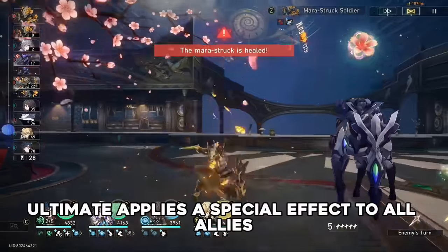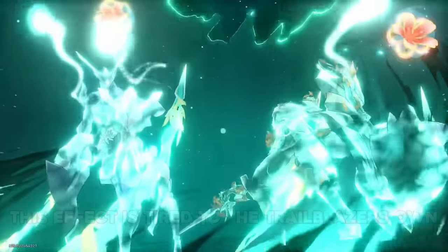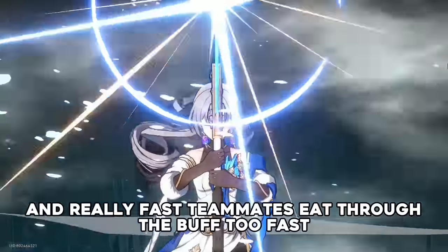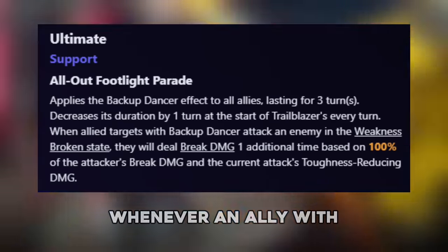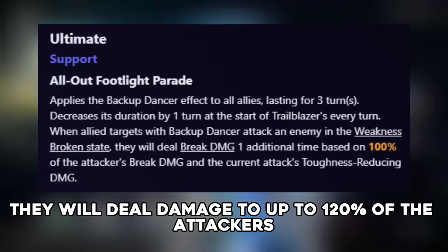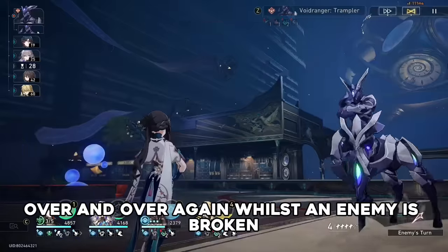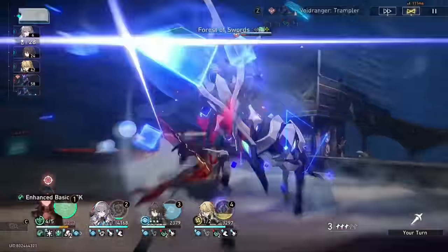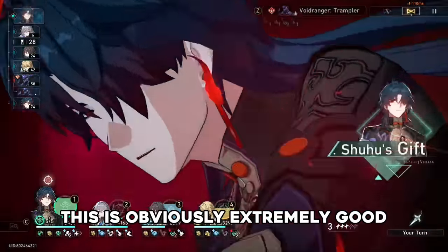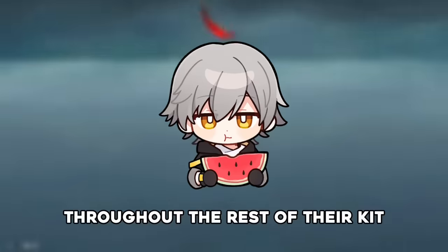Harmony Trailblazer's ultimate applies a special effect to all allies, lasting for 3 turns. This effect is tied to the Trailblazer's own turn counter, meaning that things such as action advances and really fast teammates won't eat through the buff too fast. The effect itself makes it so whenever an ally with the effect attacks an enemy that is already broken, they will deal damage up to 120% of the attacker's break damage. This means you can deal the initial damage of a break over and over again whilst an enemy is broken, basically turning breaking from being extremely backloaded to a consistent sustained damage option. This is extremely good due to Trailblazer basically removing the one negative aspect of breaking, whilst also further buffing it throughout the rest of their kit.